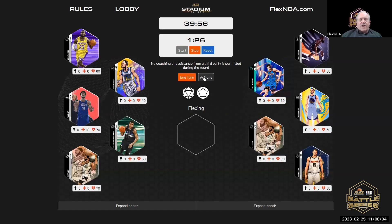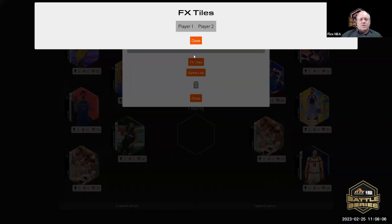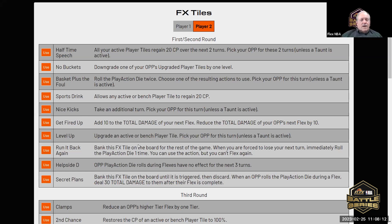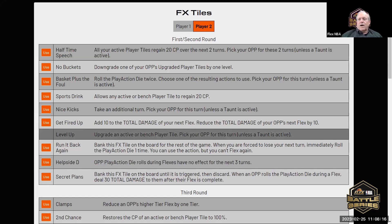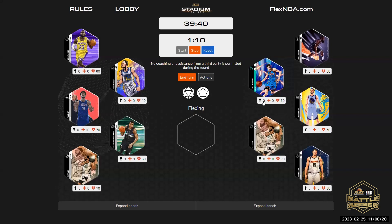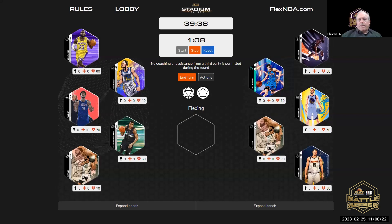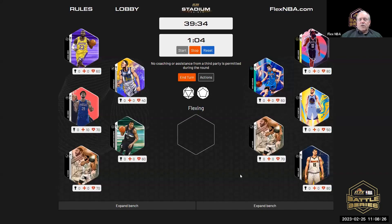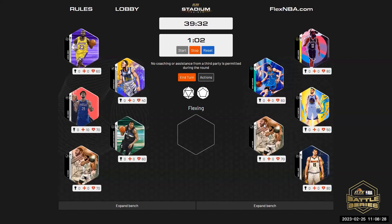John gets an FX right out of the gate. Which one would you like to use? I would like to use Level Up, please. Level Up — upgrade an active event and you get to pick your two. Who will you flex with? I'm going to flex with Harden.